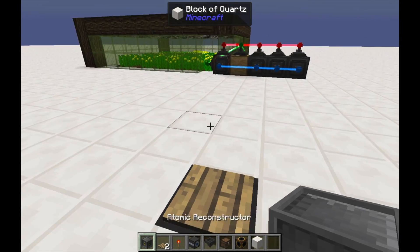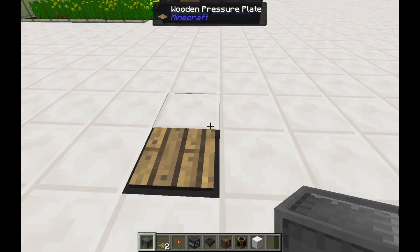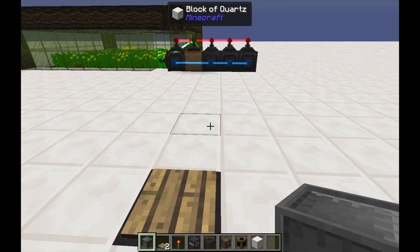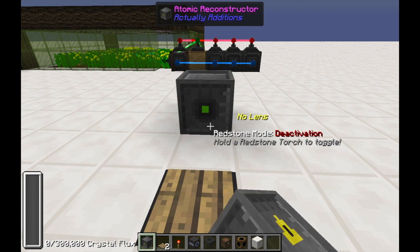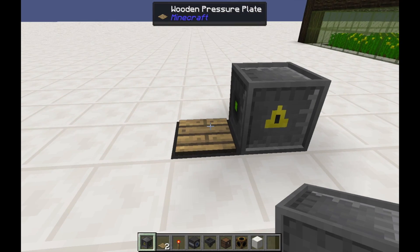You will need to put your Atomic Reconstructor anywhere in the vicinity really — the biggest thing is just not directly next to it. So you can put it maybe here, or you can put it right next to it. It doesn't really make a huge difference.